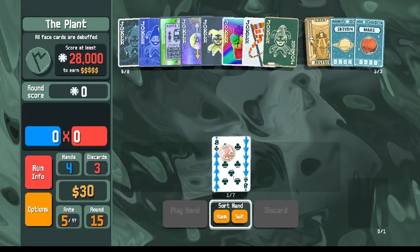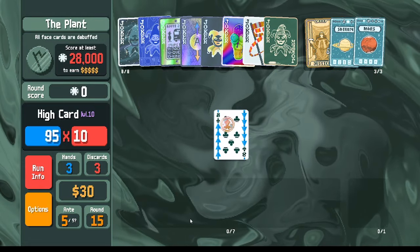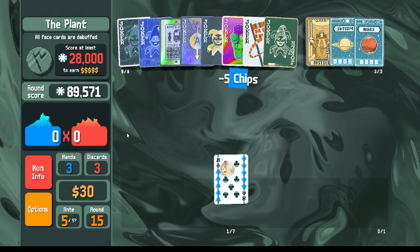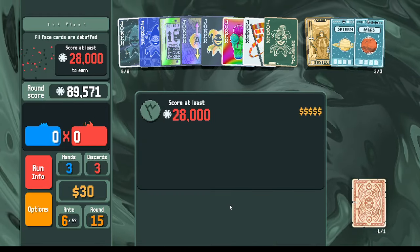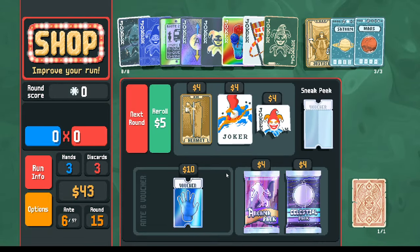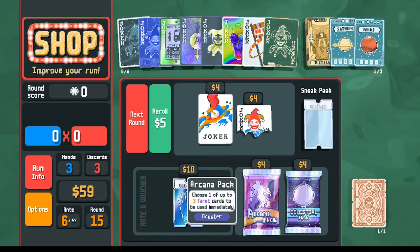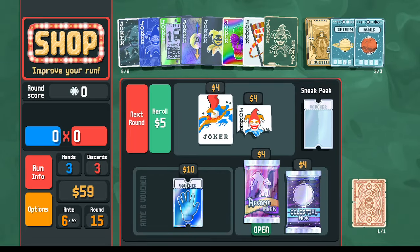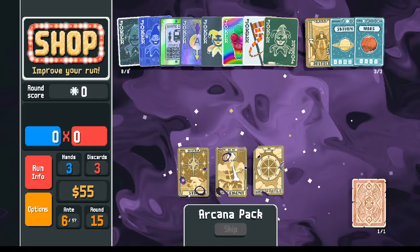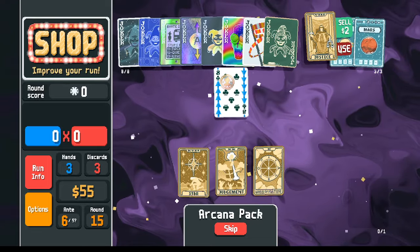Here we are where the video started. I can go ahead and play this high card, giving me 89,000 points. That's basically it - we already have enough points. We'll just pile it on and see what kind of high score we can get. In the arcana pack, now I'm ready to turn this card into glass.